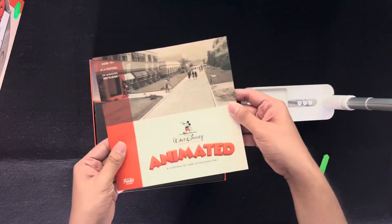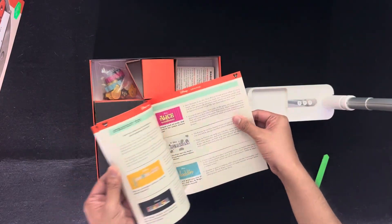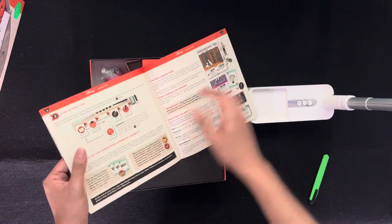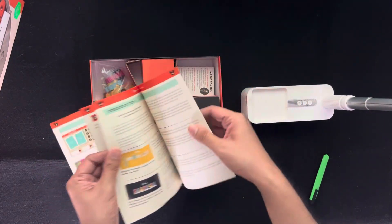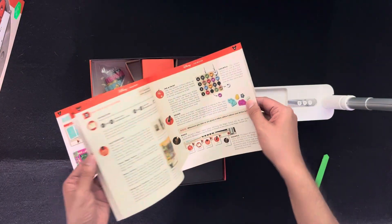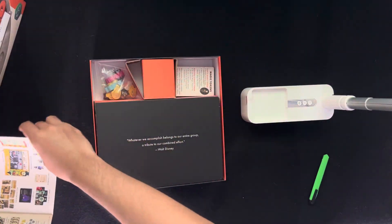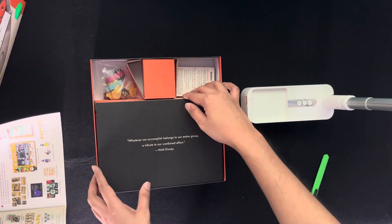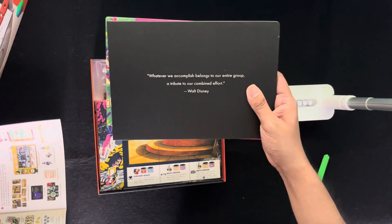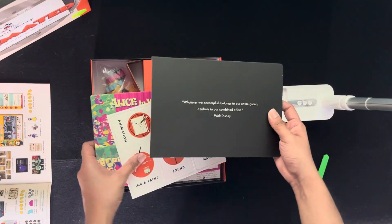Nice — the rulebook. So it's 16 pages all in all. And here's a quote: 'Whatever we accomplish belongs to our entire group, attributes of combined effort.' Gotta love Disney films in general.